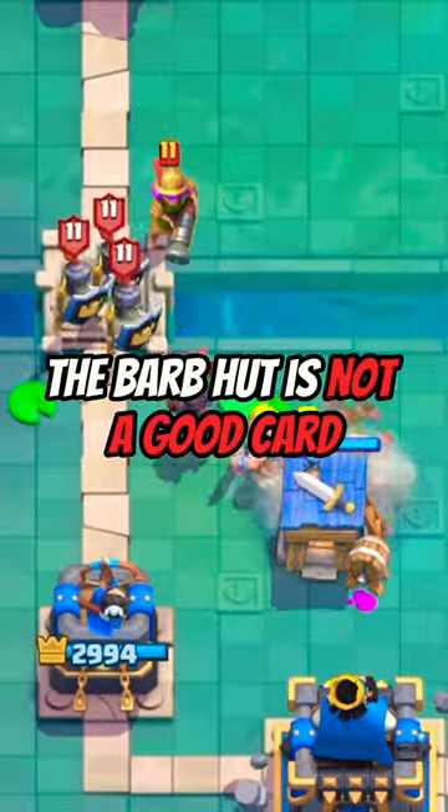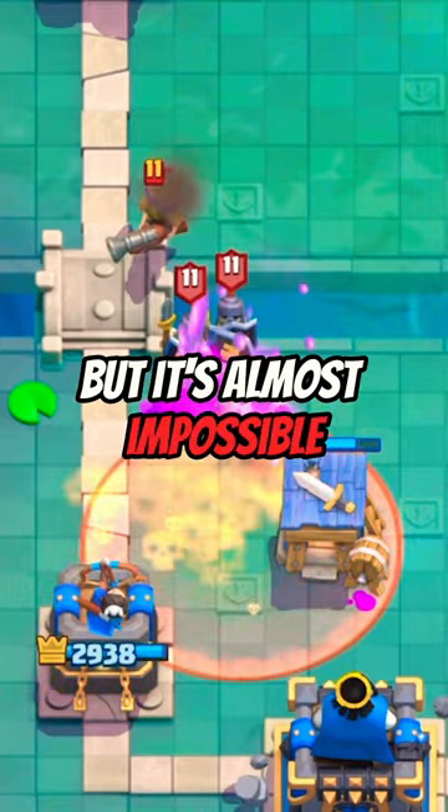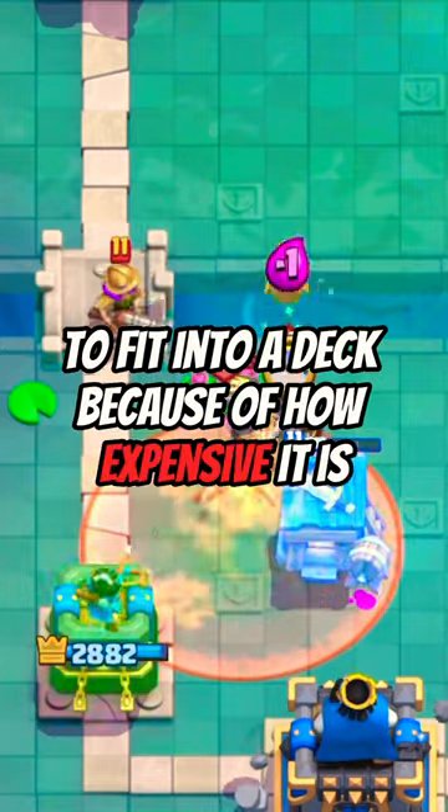At number 4 is the Barb Hut. The Barb Hut is not a good card. It can be very effective if played correctly on defense, but it's almost impossible to fit into a deck because of how expensive it is.